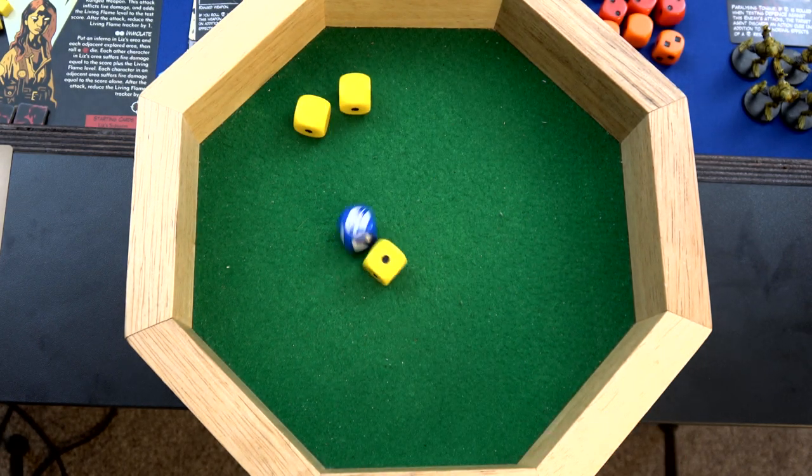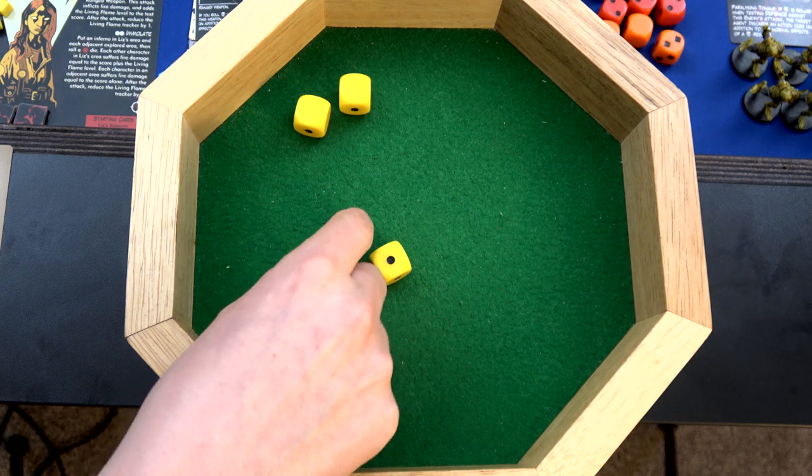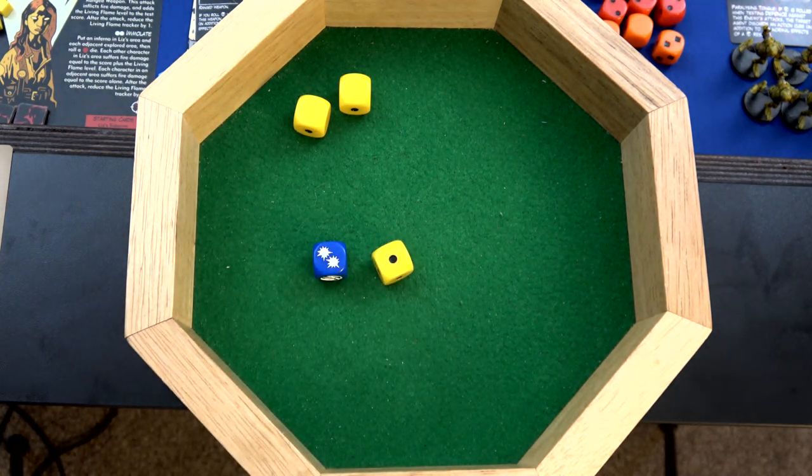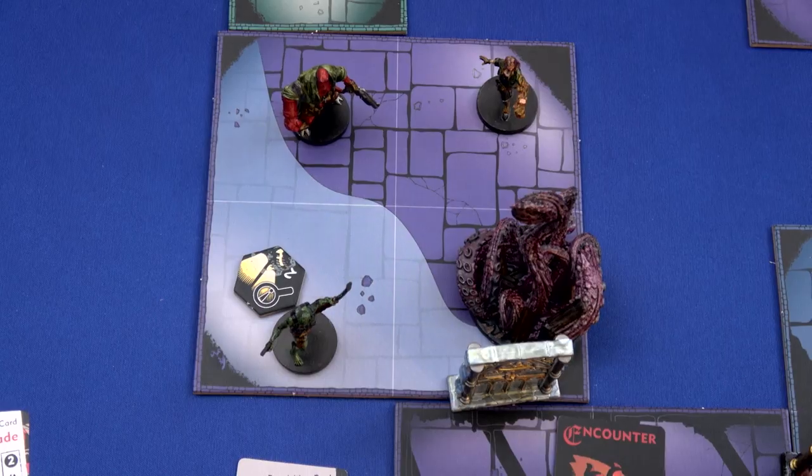Abe is going to be hit for five damage. We get four, and the wild symbol counts as two. So that's three blocked - we only took two damage. That was a clutch roll. At this point we could run away, but we're not scared. Well, we're slightly scared - OK, a little bit - but we're not scared enough.